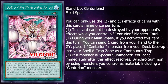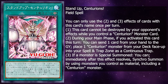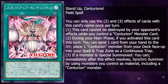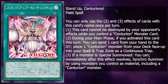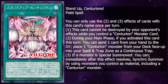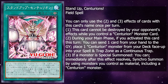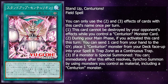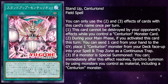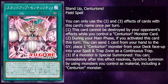Next up, we have Stand Up Centurions, their field spell. You can only use the second and third effect of this card once per turn. This card cannot be destroyed by your opponent's effects while you control a Centurion monster. During your main phase, if you activated this card this turn, you can send 1 card from your hand to the graveyard and place 1 Centurion monster from your deck face up into your spell and trap card zone as a continuous trap. If a monster is special summoned, you can immediately after this effect resolves synchro summon using monsters you control as materials, including Centurion monsters. This is actually a bigger payoff than I thought — being able to set up your level 4s and 8s instantly, plus quick synchro. You can go into things like Crimson Dragon, or even make a Barone if you run Bastials with this deck, and I can't wait to see what people do and break with this card.